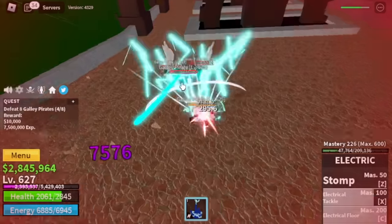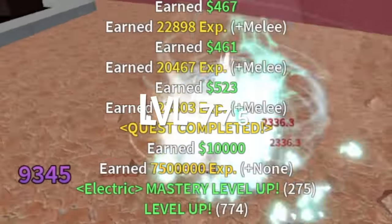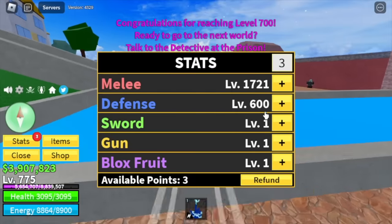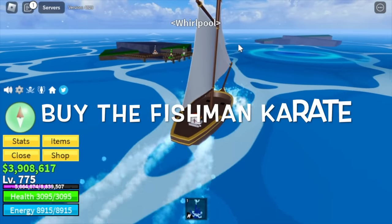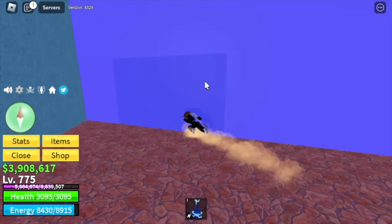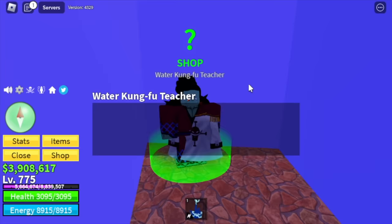Next stop is Fountain City — we are back to the galley pirates, but they're very easy to defeat now. Target level is 775, and we're going to skip the cyborg. Stats: defense 600, melee 1724.